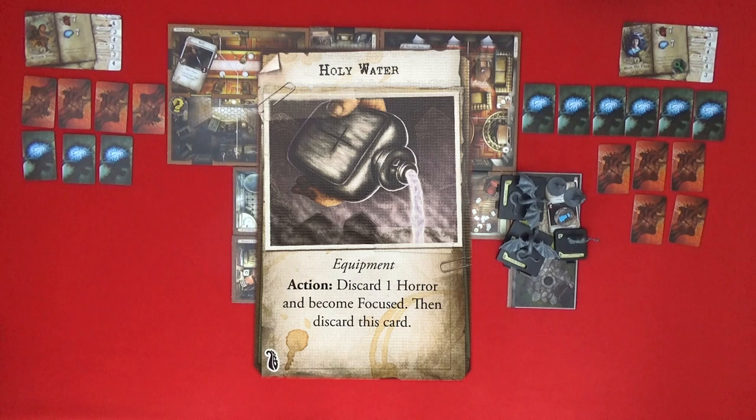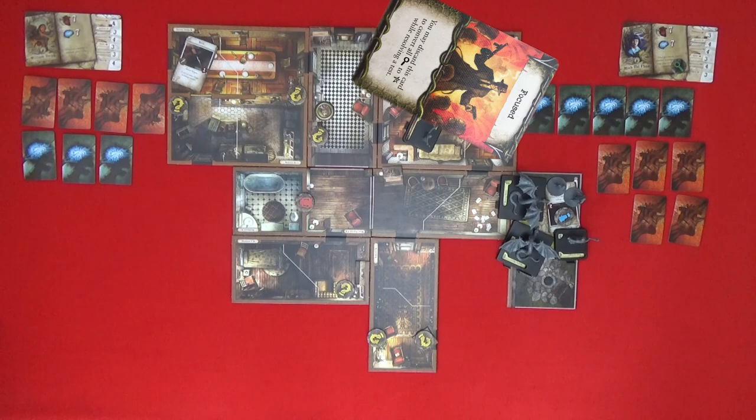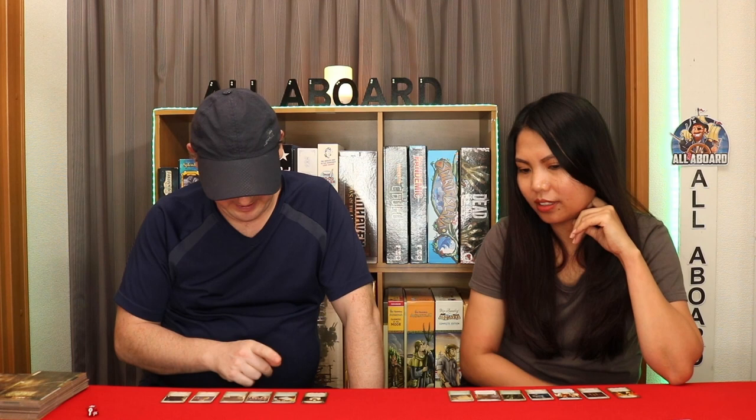I'll discard the Holy Water — discard one horror and become Focused, then discard the card. I discard one horror and become Focused. That's the end of my turn — I can get rid of my Daze now. Back to William. I think I'm going to try to disrupt the ritual, but first I have to evade. I have my Elder Sign Pendant which lets me roll one additional die when evading a monster. I need to evade the Hunting Horror. 'The creature lashes out with a rubbery black appendage and catches hold of one of your items.' Strength test of two — I have four dice plus one from the Elder Sign Pendant, so five dice. I get two successes and pass — I throw the creature off and pull myself free.